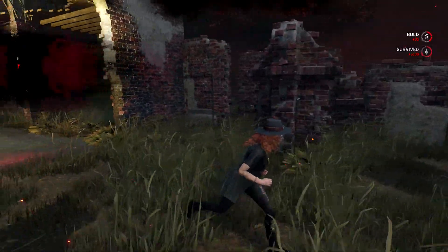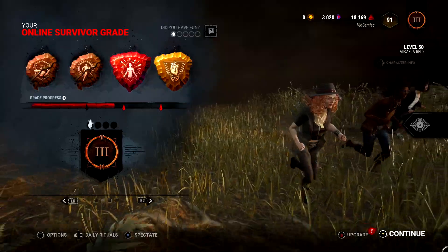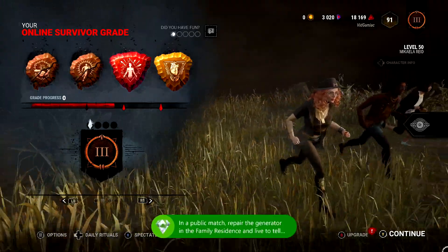Nonetheless, once you make the jump to the other side having repaired that generator, you should be good for the achievement once you hit the results screen. There it is — this one's going to be 410 gamer score. And that's all there is to it.